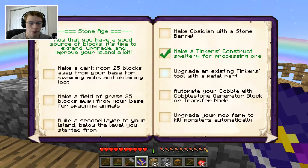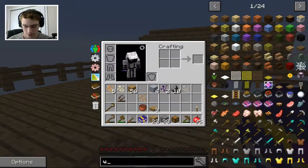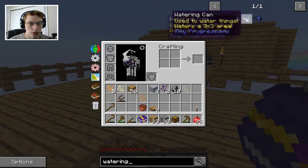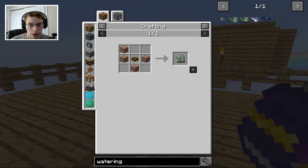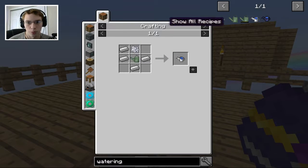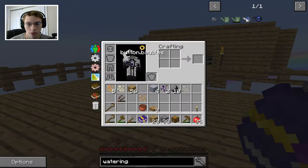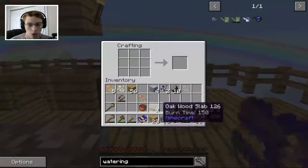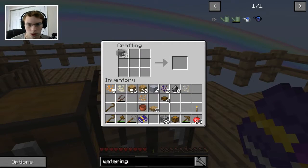Upgrade an existing Tinker's Construct tool with a metal part. Automate — hey, we automated that, cool! Let's see... make a watering can. How do we make a watering can? It looks like a watering can from tiny progressions or deco craft — no, it looks like we can't make that. Is it from extra utilities? It's stone around a bowl. Iron around that with bone meal — interesting. So I guess it's this, because it doesn't look like we can make a watering can from deco craft. Stone around a bowl — and I think we have the stone. We just need a wooden bowl, so let's make that. Four bowls — hey look, a watering can! Awesome.